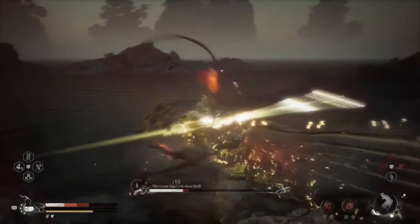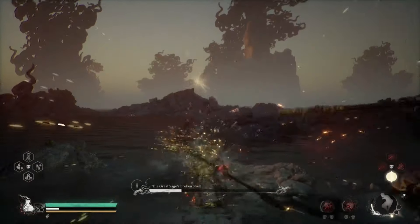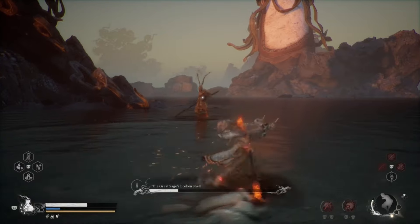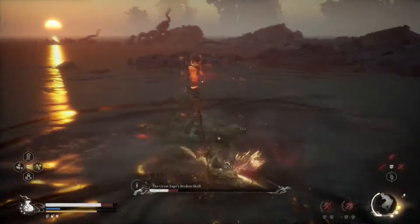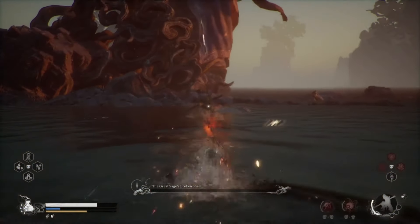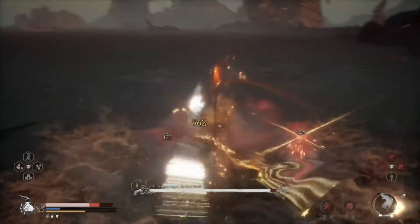We do have the resurrection spell, and when I revive myself my gourd actually goes all the way to the top — so this is a really good, very OP, very cheesy method. We're almost to the second phase. I have my focus all the way up, switching to the Smash Stance — he's going to feel it. Immediately when we get to the second phase, you're going to be very confident because this method is the way to go.